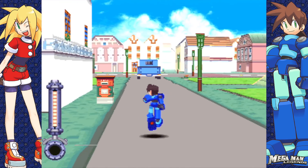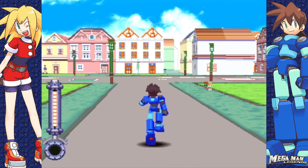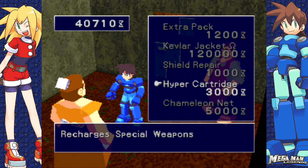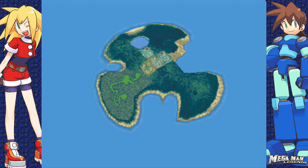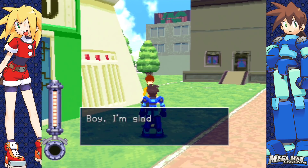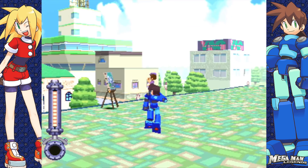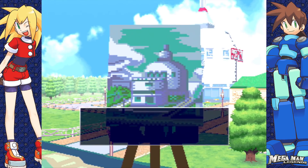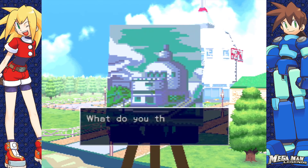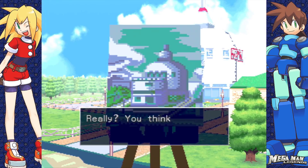Gameplay is split into two sections. The first is a third-person 3D RPG. You walk around town, talk to people, complete side quests, and buy equippable upgrades and items at the shop. The map's relatively small and there aren't that many unique NPCs, but it means the ones you do meet and help stand out a lot more. What's really nice is that as the story progresses, the NPCs change locations and get new dialogue — they're not static, they actually live here and respond to the events around them, something I don't see in a lot of games.